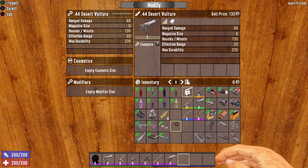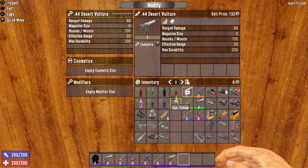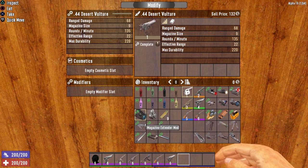This screen also tells you which modifications can actually be used in that weapon. All cosmetic dyes have the paint can icon flashing green, telling you any single one of those dyes can be installed. For the modifiers — for instance, the magazine extender mod has gears flashing green, meaning it's usable on this weapon. However, the drum magazine mod has gray gears, telling you that mod is not usable on this weapon.